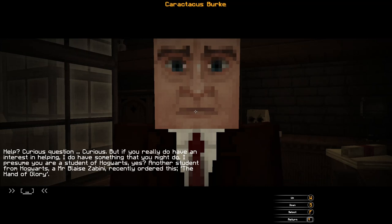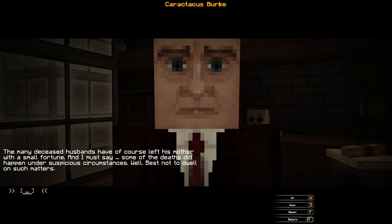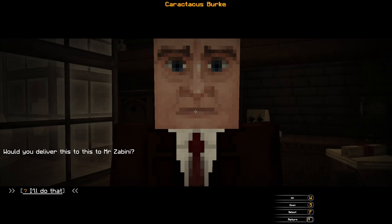'If you really do have an interest in helping, I do have something you might do. Another student from Hogwarts — Mr. Blaze Zabini — recently ordered the Hand of Glory. Fine family, very wealthy and very pure. If you deliver this package, tell him to give his mother my regards. That poor woman has been widowed seven times over. The many deceased husbands have left his mother with a small fortune, and some deaths did happen under suspicious circumstances. Would you deliver this to Mr. Zabini at Hogwarts?' Yeah, I'll do it.